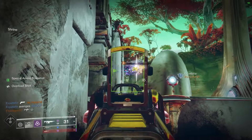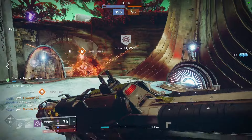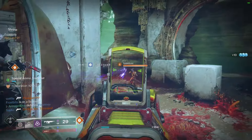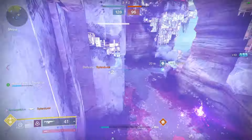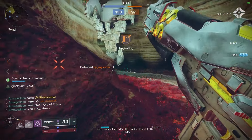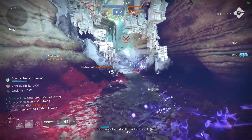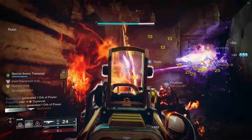First up, let's talk about a killer build for Night Stalker using Gyrfalcon's Hauberk. You might know this exotic from PvE, but trust me, it's an absolute monster in PvP because it can dish out serious damage to grouped up enemies. With the latest PvP changes, you'll see players sticking together and clustering up more than ever before. Any ability or perk that punishes this kind of behavior is pure gold.